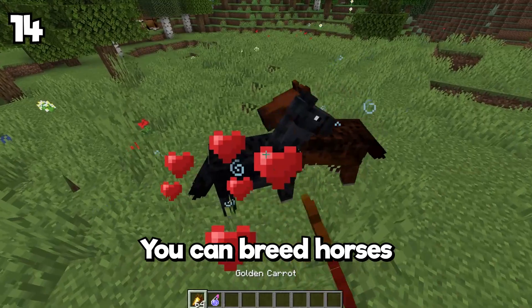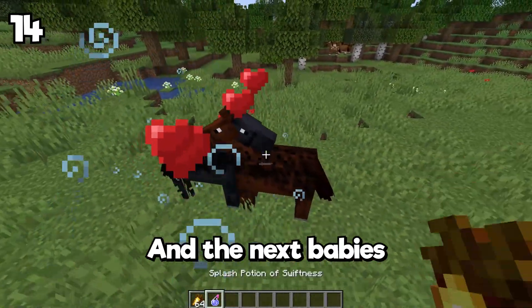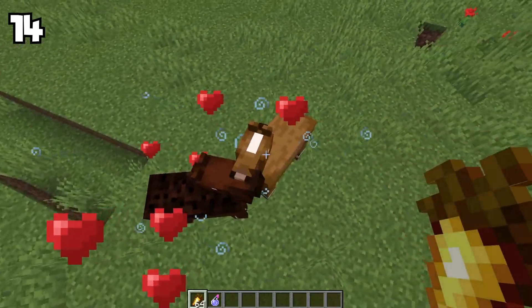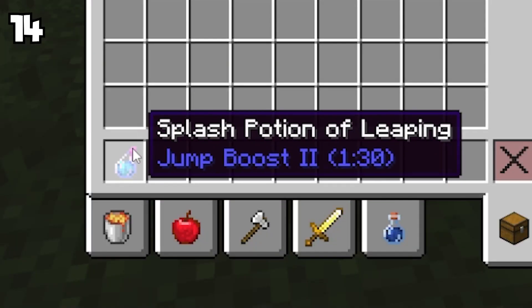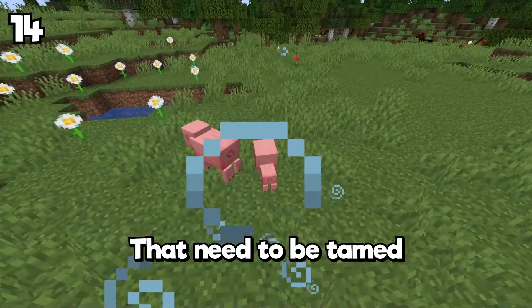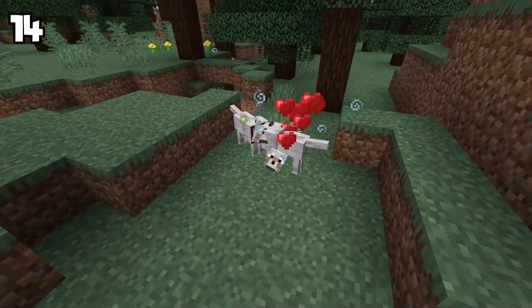In Minecraft Bedrock, you can breed horses using a speed effect, and the baby will have the effect applied — and it stacks over generations. Meaning you can repeat this process to go even faster every time you breed them. You can also use the jump boost effect to make your horse jump super high. It also works with any mobs that need to be tamed, like pigs, wolves, or even the strider.